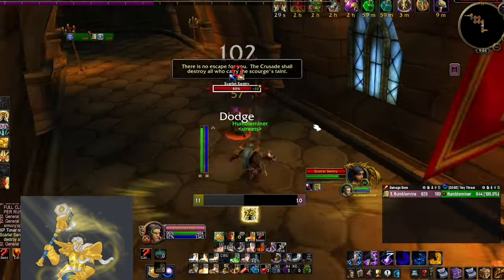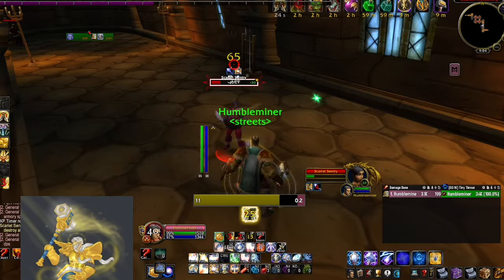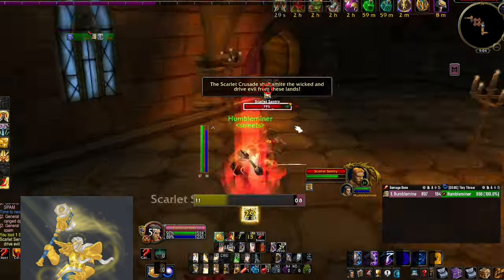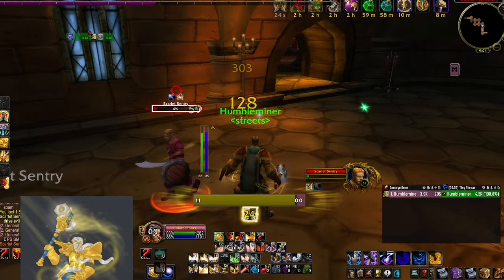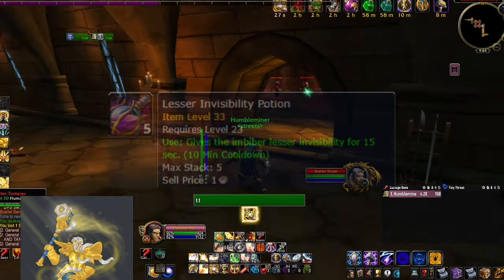Once you have your runes, get fully racked with world buffs and head up to Scarlet Monastery Graveyard and start killing things. At level 34 you'll need to just kill the first two mobs in this hallway and then use a lesser invisibility potion to skip the next room and go straight to the undead portion. After hitting level 36 and getting the next rank of Exorcism, you can just clear the room instead.